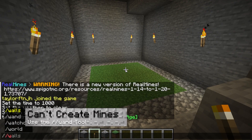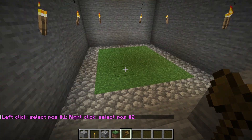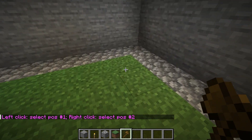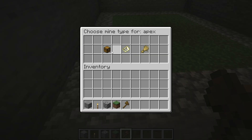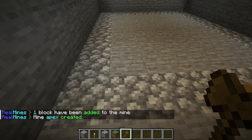If you try to create a mine and it fails, make sure you're selecting with the wand tool. This is required for you to choose two block positions for the mining area. After doing this, you need to choose the blocks category once prompted, and remember to type either yes or no in chat.